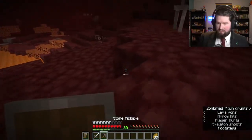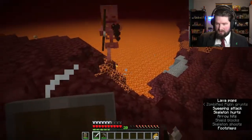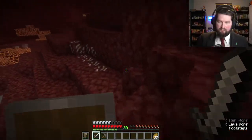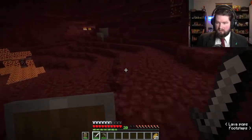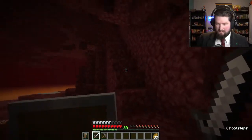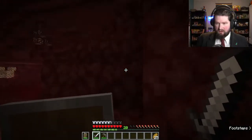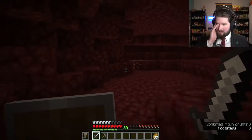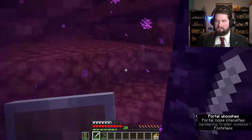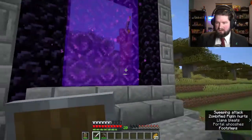The nether is a different size than the overworld — the nether is smaller. For every one block you travel here, you're traveling eight blocks in the overworld. So it's scaled up by eight times. It's a really good way to fast travel long distances because you're traveling eight times faster when you're down here. So if you need to get to a really far location, you can set up a portal in both places.